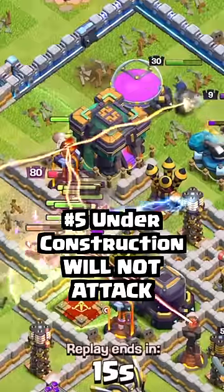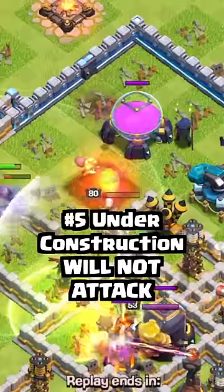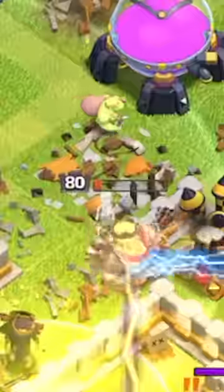A weaponized town hall that is under construction in multiplayer battles will not activate or release a bomb when destroyed, even if the visual effects do not match this tip.